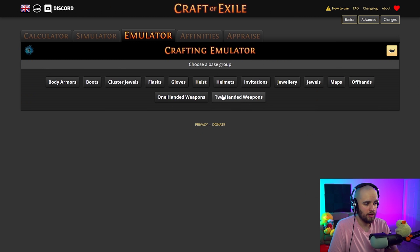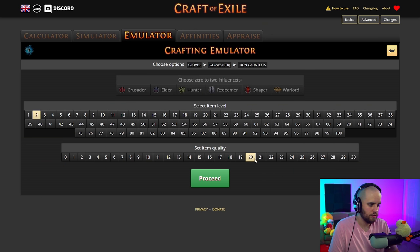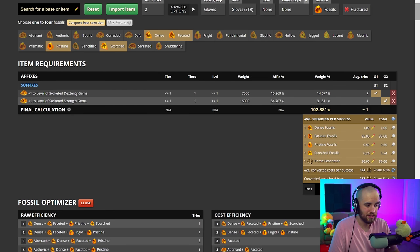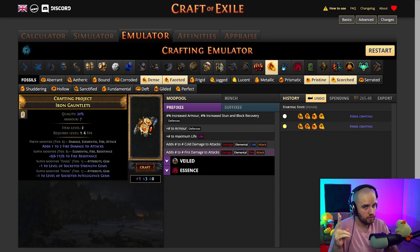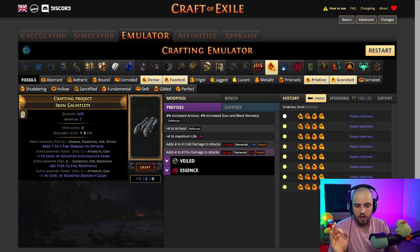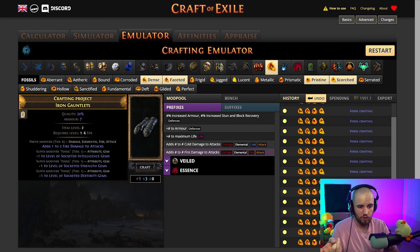The dense, faceted, pristine, and scorched combo is going to be one try on average to get this outcome. We'll create a new item — item level two iron gauntlets, quantity 20 — and we're going to apply dense, faceted, pristine, and scorched. These four together should guarantee that about every one out of two on average will have the ones we're looking for. We're looking for strength as well as dexterity gems. A lot of the time you're going to get all three — strength, intelligence, and dexterity — but the two you specifically need are strength and dexterity. It's going to cost probably an exalt to roll these, depending on current prices.